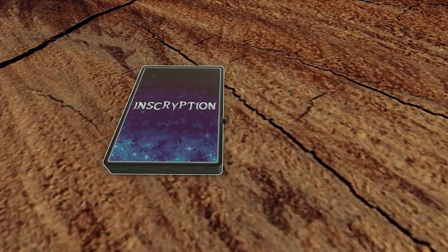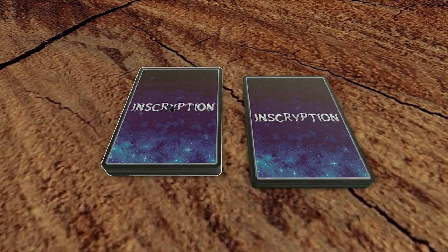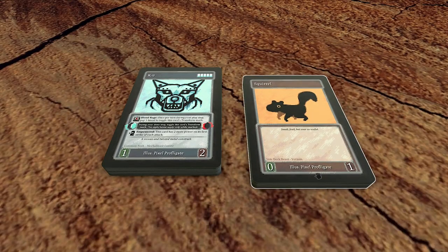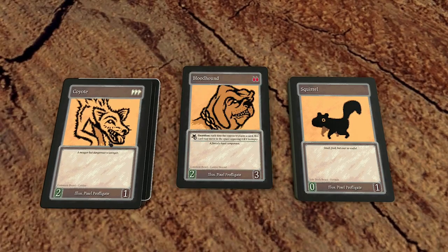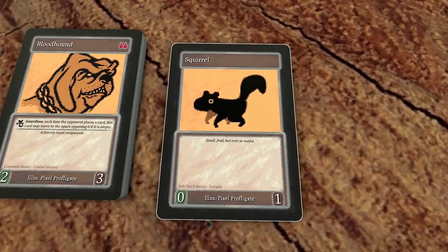First things first, let's make a deck. You have to make two of them: your main deck and your side deck. Throughout the game you'll have the option of drawing from either. The main deck is generally the more interesting part with actually powerful cards, but let's talk about that side deck first, because it's still pretty important.